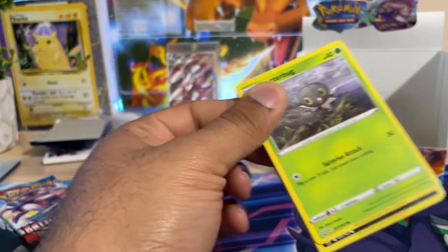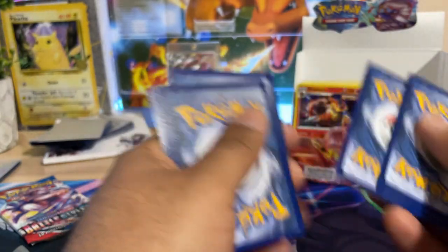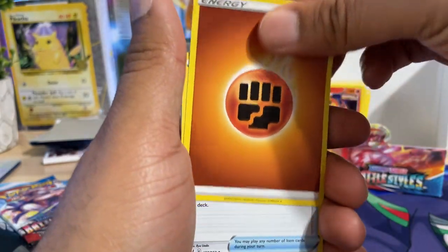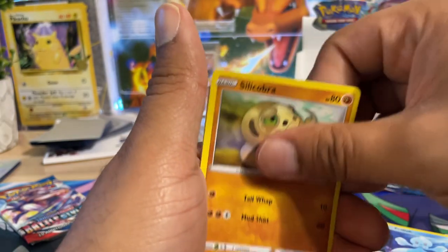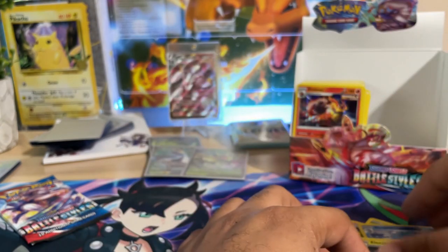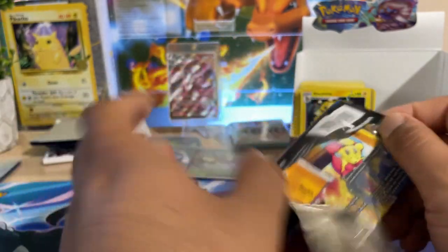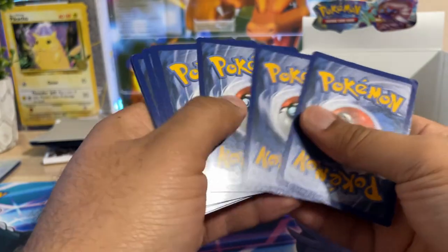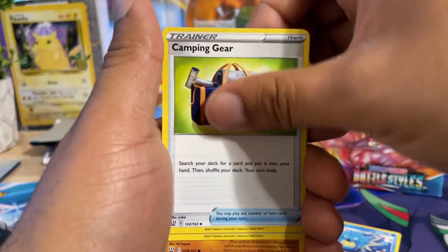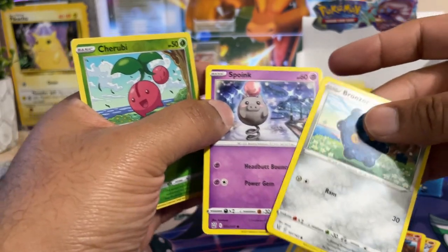Coming almost to the conclusion — I'll say that even if I didn't get that alternate art Urshifu, getting the Tapu Koko rainbow rare and that Urshifu VMAX were pretty fire. Cedran and Electabuzz last pack, guys — very very last one. Do we have any pack luck left? Single Strike, Patrat, Tepig, Bronzor, Spoink — and drop.